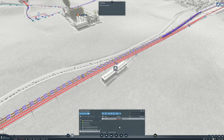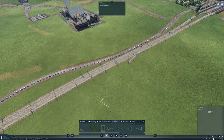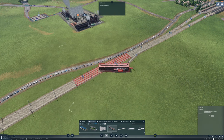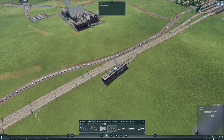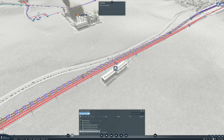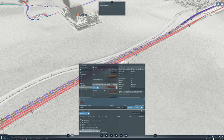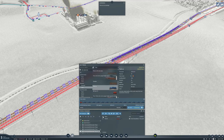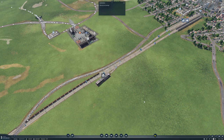Damn it. Sell that, bulldoze that. Buildings — just the regular depot please. Five vehicles, electric, cargo. What did we say — 210. Put you on Amsterdam fuel to Berlin.